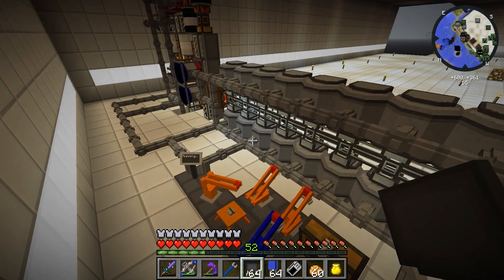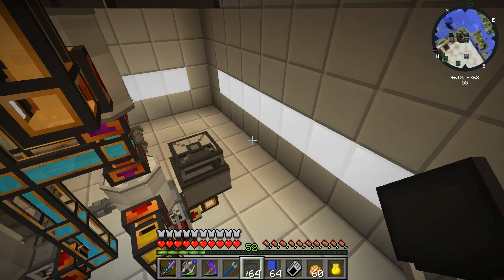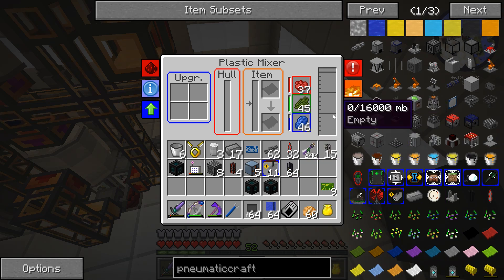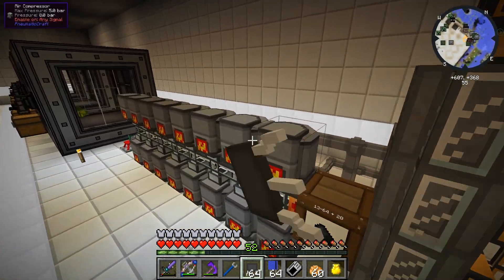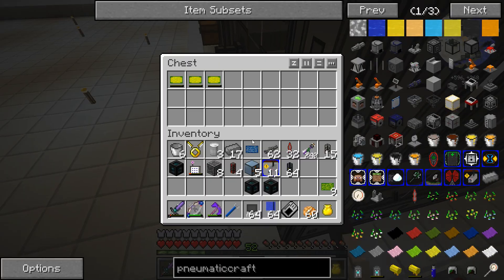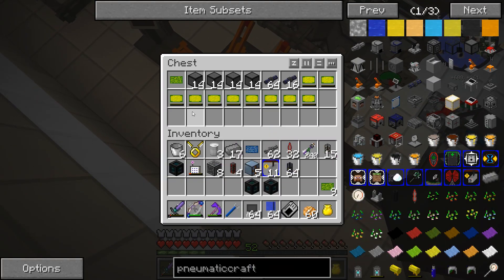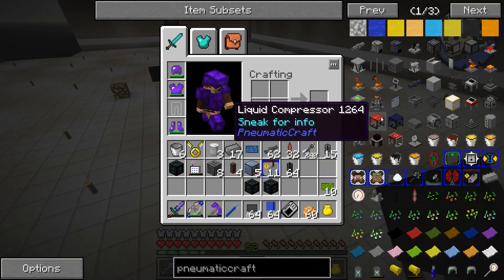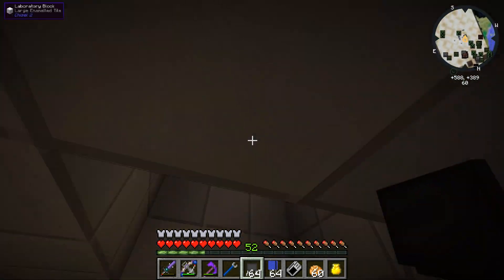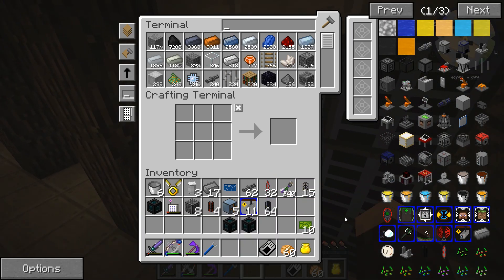So I made a bunch of capacitors and transistors and PCBs here. Our actual plastic factory has been working out pretty well. I told it to make a stack of cyan, a stack of black, and then I got about a half a stack of green before it started slowing down. I made some speed upgrades for all these guys and then these guys have speed upgrades themselves and they've been pumping out some PCBs. I actually finally want to get these flux compressors up and going. They use RF and they are pretty sweet. Let's go ahead and throw all this stuff in here.